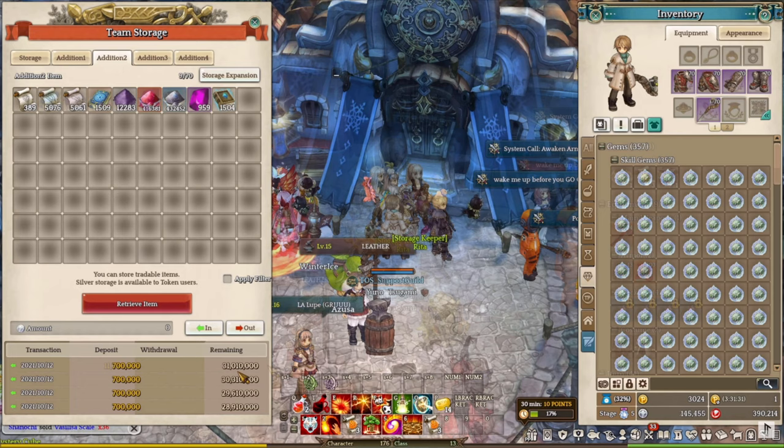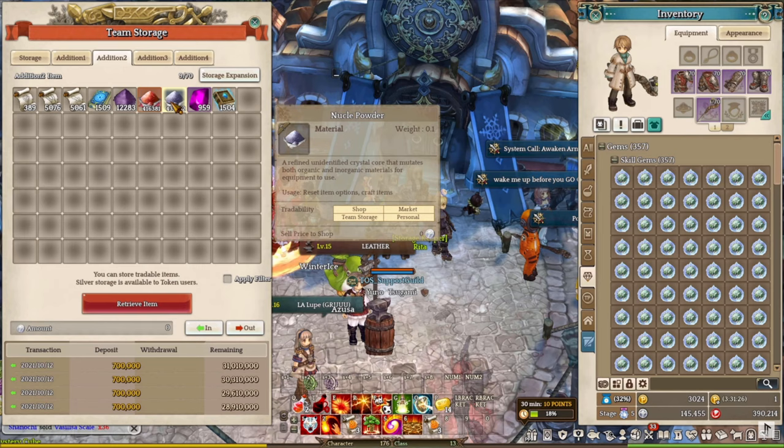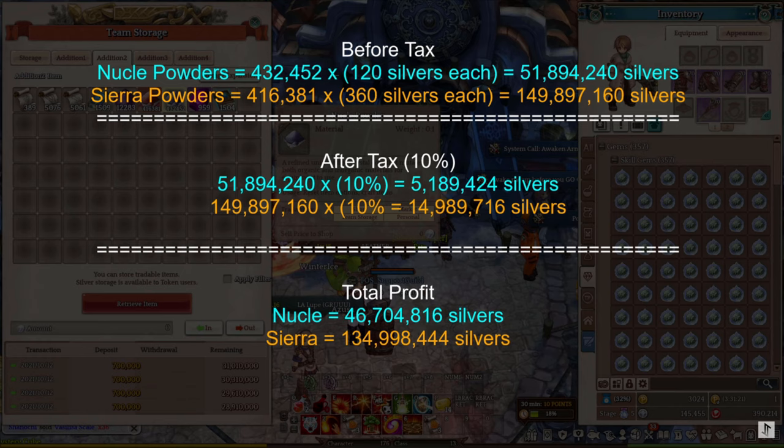Next up, we have nuclear and cereal powders. I managed to collect around 400,000 or more of both nuclear and cereal powder, which is not bad. If I sell the nuclear powder at 120 silver each, that would get me around 51 million silver before taxes, and at 360 silver each for cereal powder, that would get me around 149 million silver before taxes.